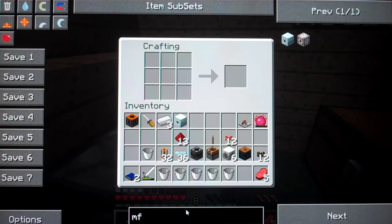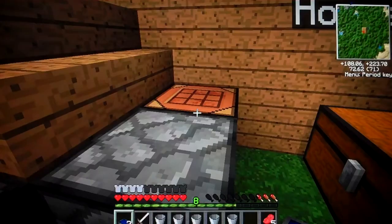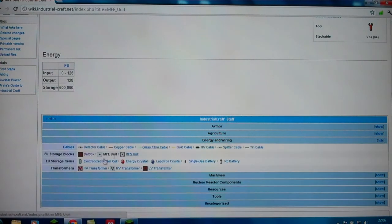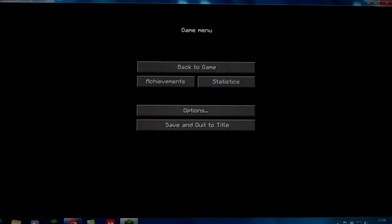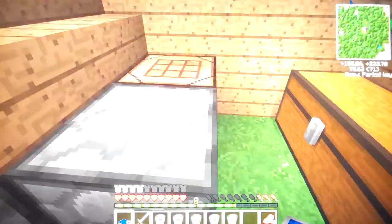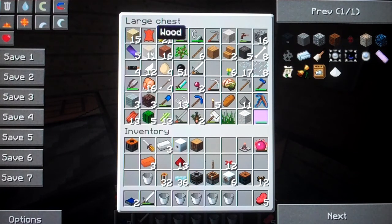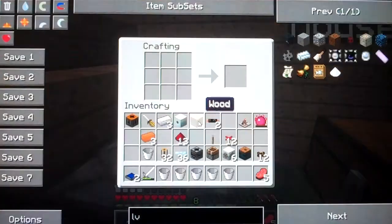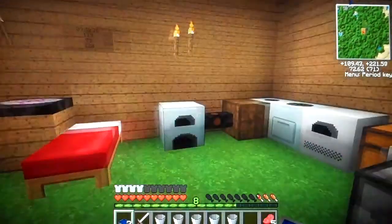The last thing that I'll need to actually finish this off is an LV transformer. It's not very expensive - three copper, three across the middle. Two copper cables. And basically that'll work as a downgrade to the bat box.